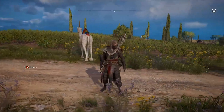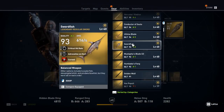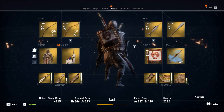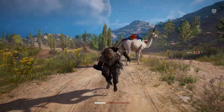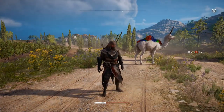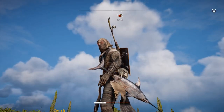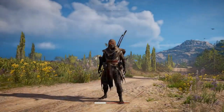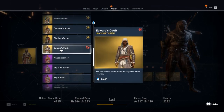As someone suggested in my stream, they'd like to see a mummified mount or horse — that would have been pretty cool. Moving along, we have another weapon: the cursed swordfish. It's pretty smart to use the word 'swordfish' for a sword. It's cursed — my health just went down by about 33%.